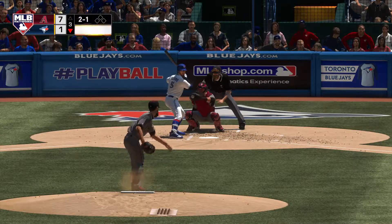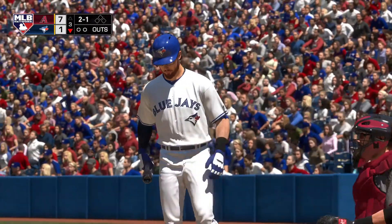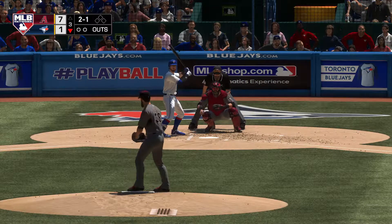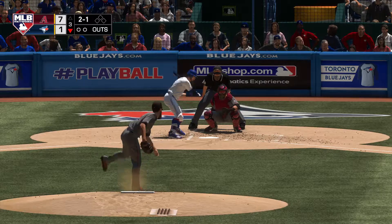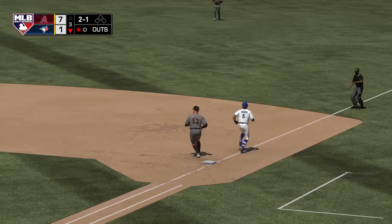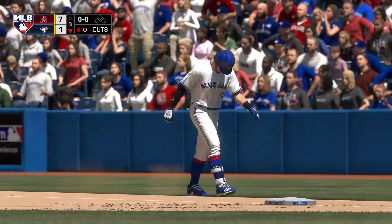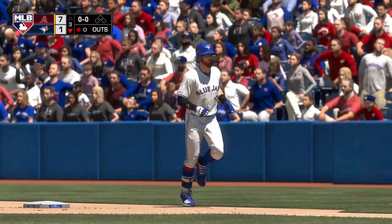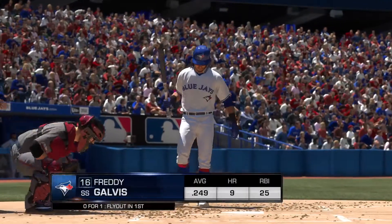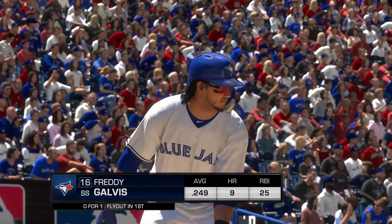The 1-1 pitch is a fastball that misses. Hit back up the middle — Ahmed has it — throw, and he's called out on a close play at first. Digging in now, Freddie Galvis — he flew out in his last at-bat.